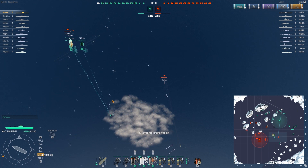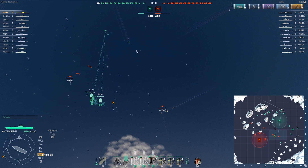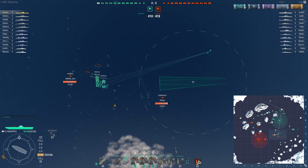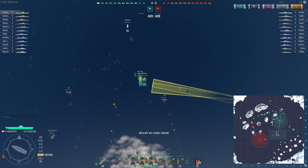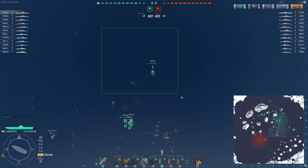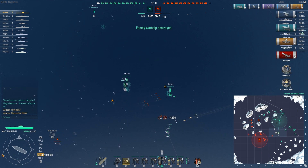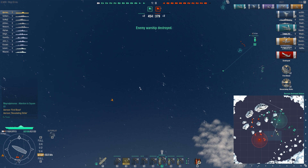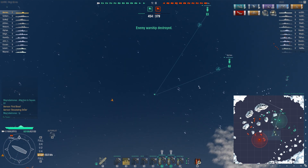Good for me, I guess, because I can now try to drop on one of the DDs, because the DDs are really annoying for my team. Just flying my planes the way I am here is good enough, because I spotted the Kagero torpedoes, and I think I'm going to hurt this Shimakaze really, really hard. I'm going to make her hide on the water. She is so scared of me that she is going to hide.